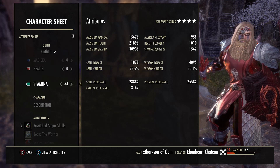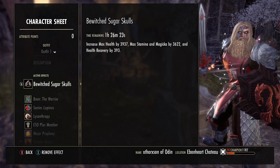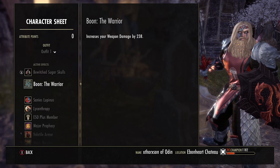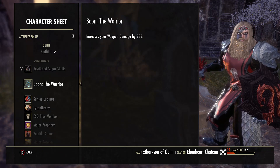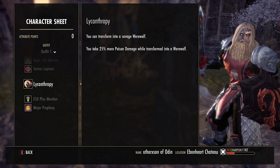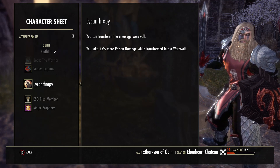All points are into stamina. We are a Nord, running Bewitched Sugar Skulls for that extra bit of health recovery on top of Tristat, and using the Warrior Stone. I am a werewolf — that doesn't matter too much — it can help on the stamina recovery side if you choose to run it on your back bar for the extra boost, but it's not important.